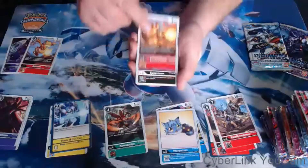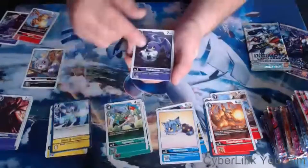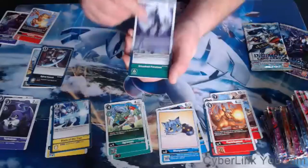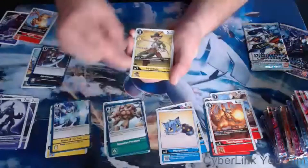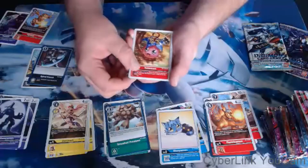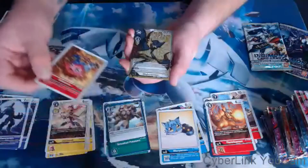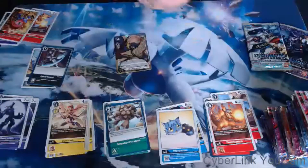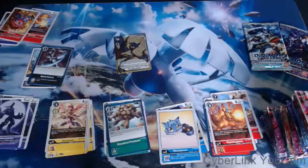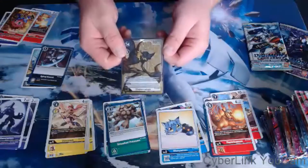I actually use scissors for Digimon. The art on that WereGarurumon is so good — they did a really good job with that card. Got the Yokomon, something shiny. Yo, alternate art Diaboramon! I think Diaboramon has some potential to be a really good deck, maybe in the future. I know Black's getting some support in BT4. I dig that card.